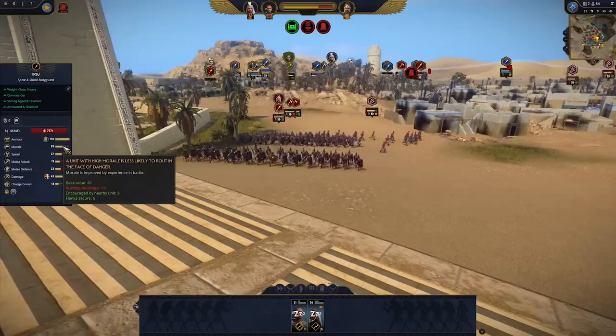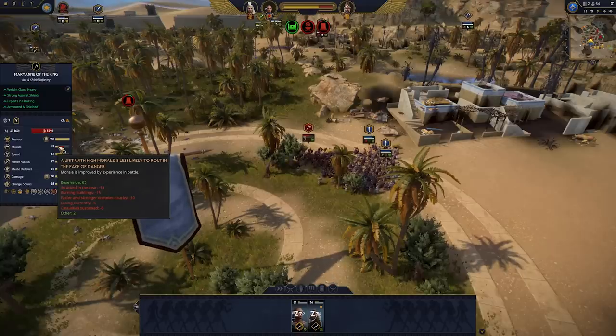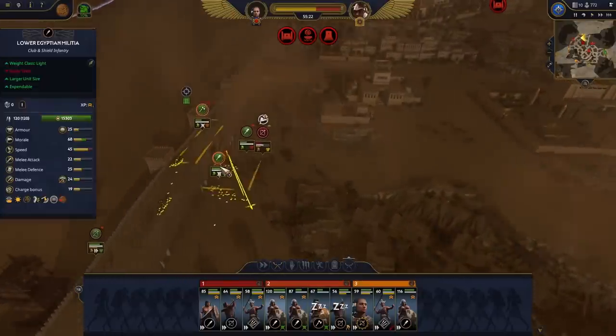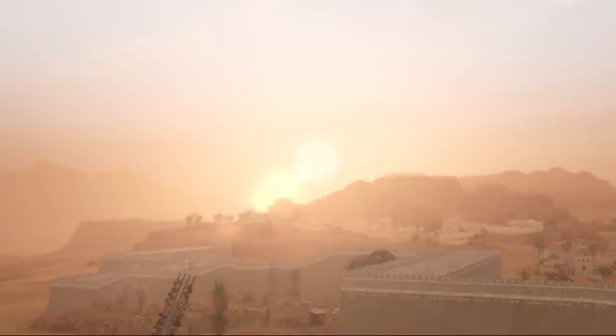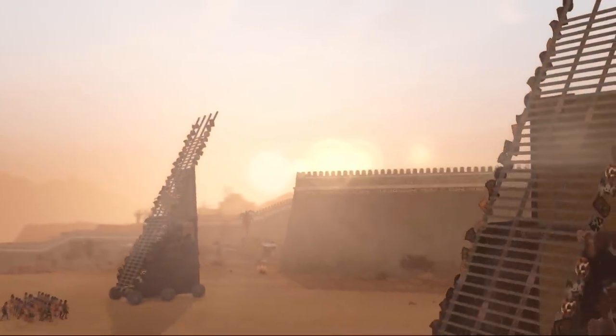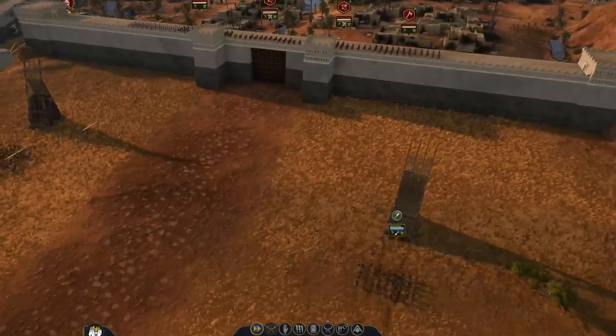The more you capture the settlement — let's say you capture a second victory point — the defender starts losing morale because they're losing their city. And if you capture all three of the victory points, you have essentially captured the whole city, meaning that the defender's morale starts plummeting because they have lost their home. Another thing we're adding for sieges is bringing back siege ladders as equipment instead of having them in your pocket.